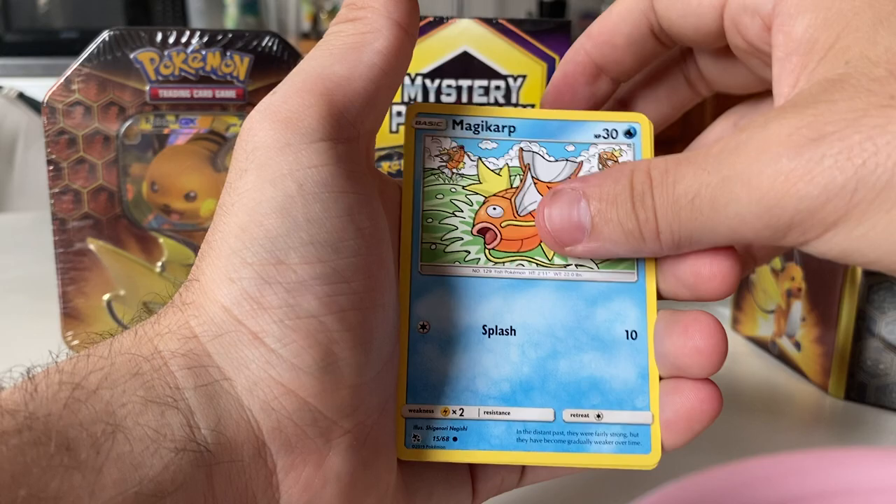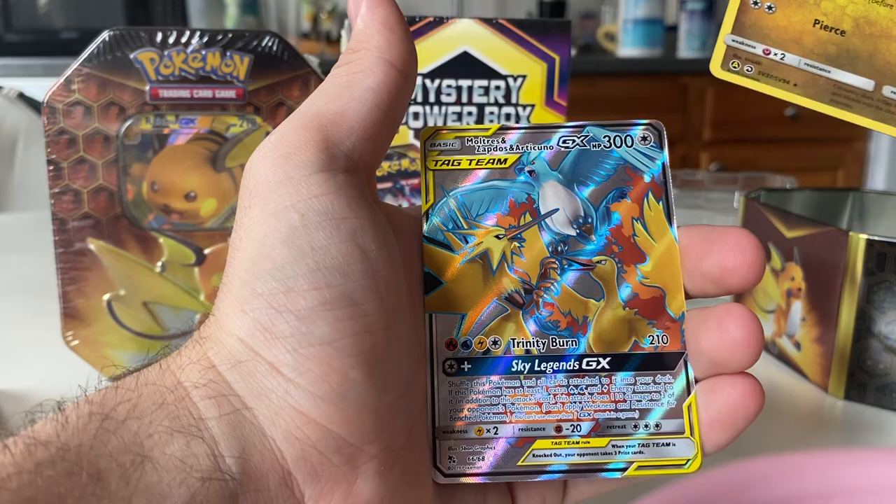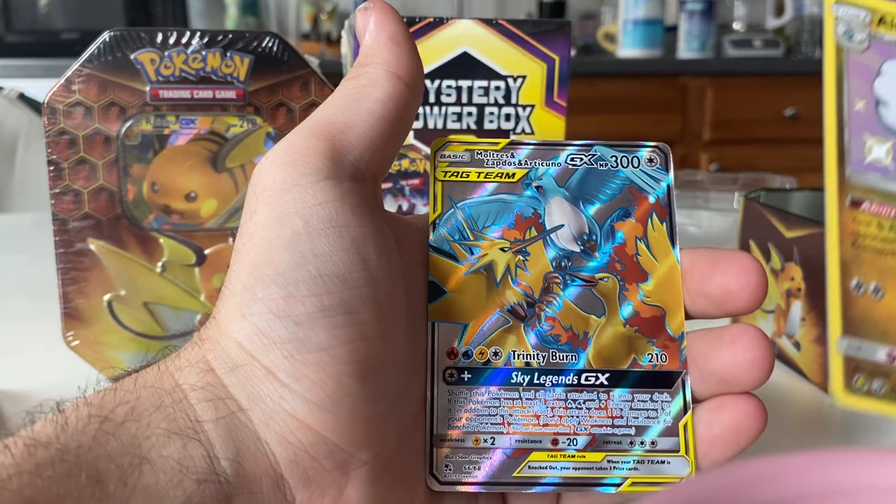Cubone, a Magikarp. Shiny Altaria! He pulled the Birds first one. Oh, man. First pack and we pulled Da Birds. That's a nice, juicy start.